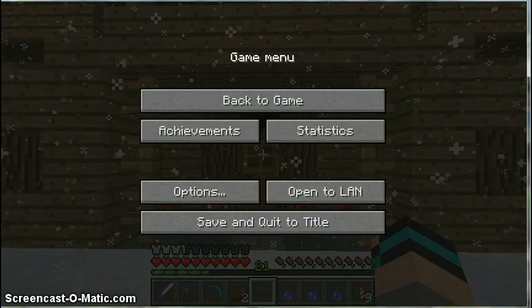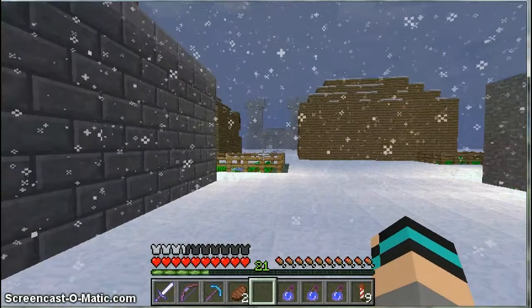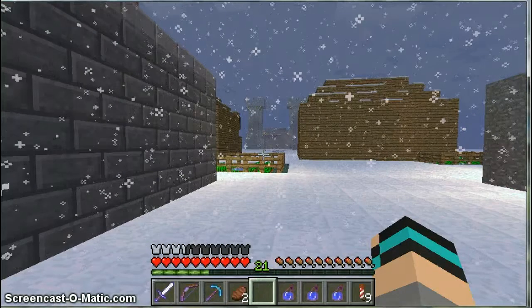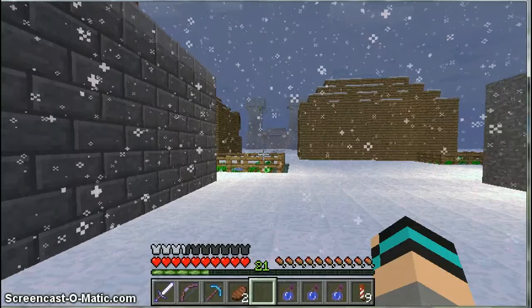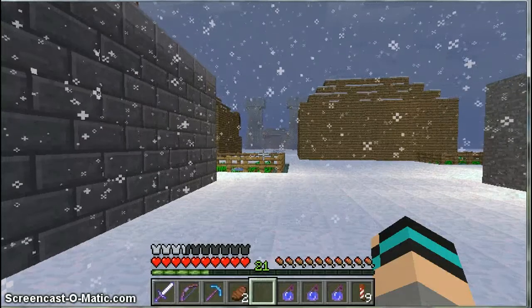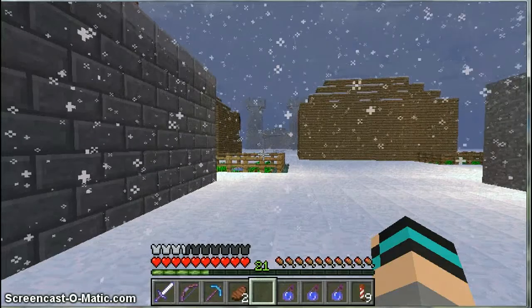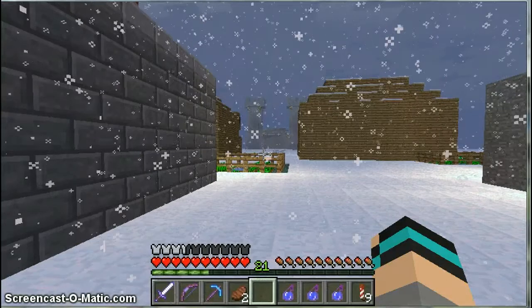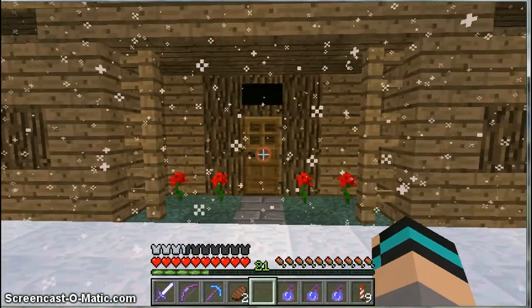Hello guys and welcome back to the Skyrim map by Vos12366. This is Skyrim part 3. I moved from the position — the house had nothing in. I lost my position because my friend, the creator of the map, said there was a basement in the first castle. I went back to have a look, but he said let them find it for themselves. So I did that.